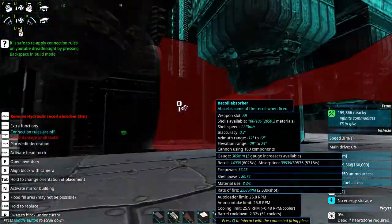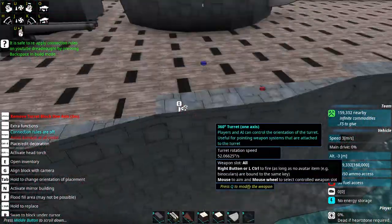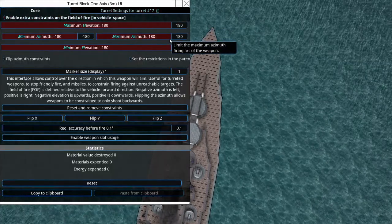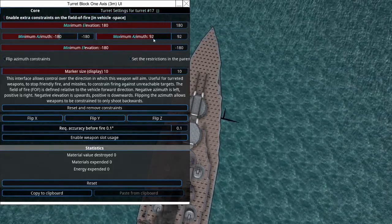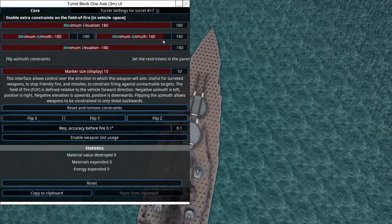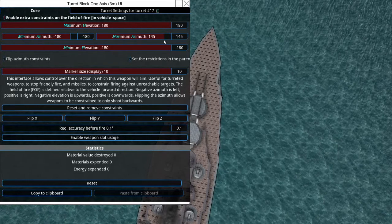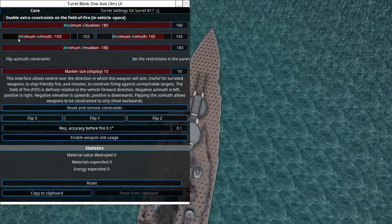First, probably the biggest and most important thing we need to do is make sure that we have the firing restrictions on this correctly set up. When I do firing restrictions, I usually like to have a very, very large marker display. It's really, really hard to see otherwise.